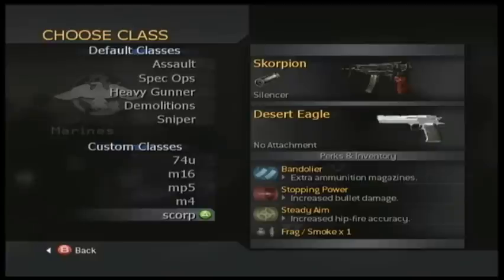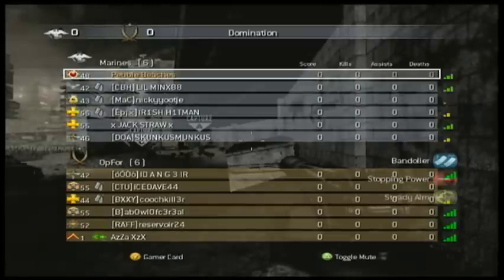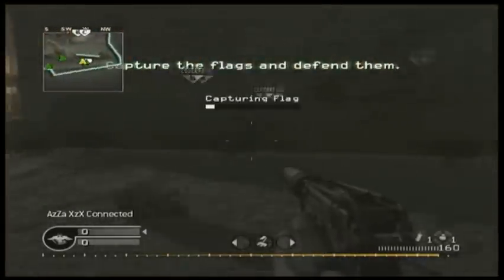Gameplay United Week 3 featuring Pebble Beaches. The weapon of choice is the Scorpion with a silencer on it. Perks include Bandolier, Stopping Power, and Steady Aim.